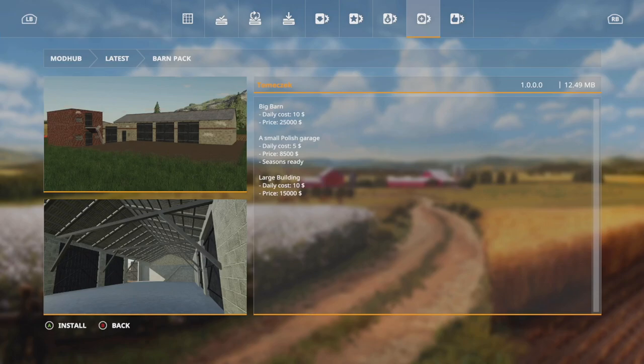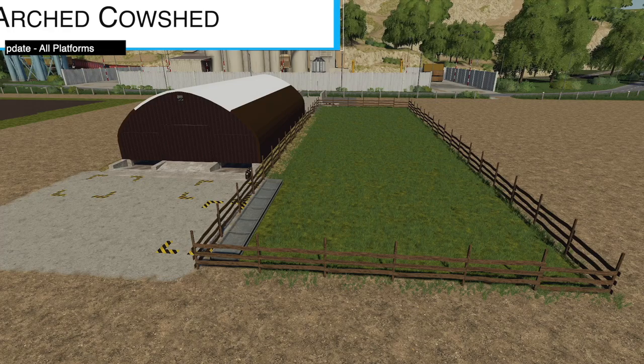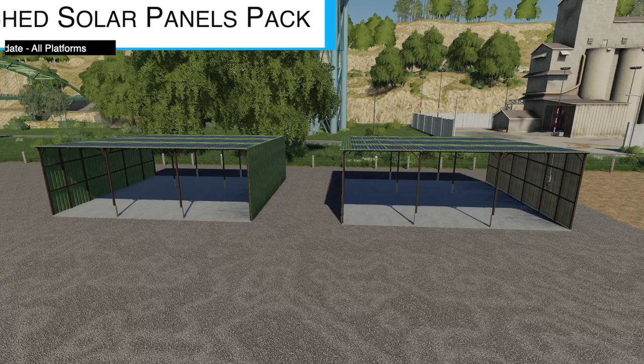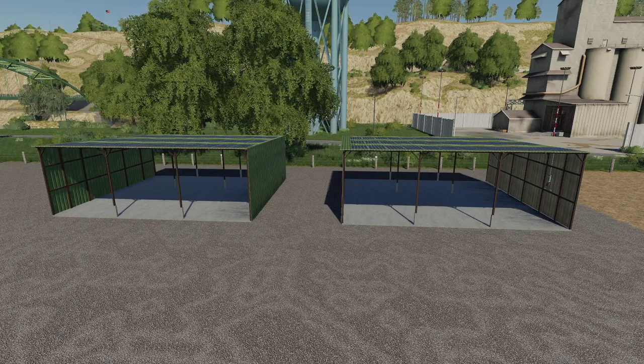There's an update to the barn pack — it's showing what appears to be version three — including a big barn, small Polish garage, and large building, though the changelog hasn't provided details. Also a nice update to the arched cow shed, version 1.001. Modders do listen — the original version only held 15 cows, and they've now increased that capacity up to 40 cows.